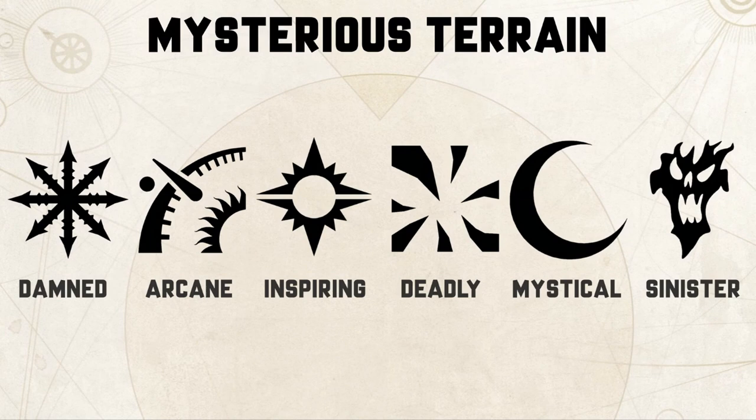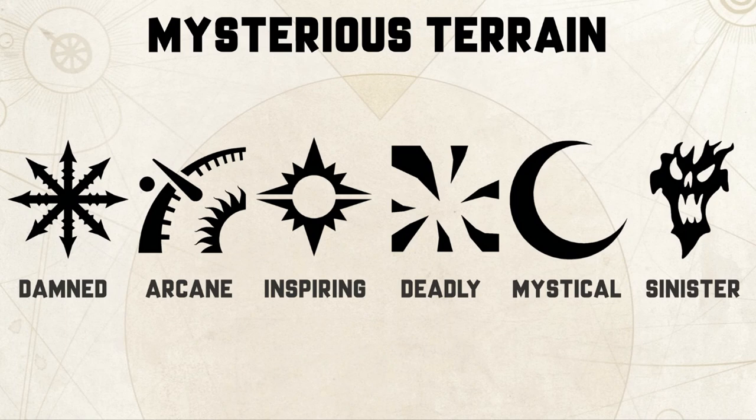Each piece of terrain on the battlefield, with the exception of faction terrain, is going to roll against the mysterious terrain table prior to sides being chosen. When I look at a battlefield and the associated rules, it will influence which side of the board I want to set up when going for priority. There is no clear winner on which of the six is going to benefit every army — it depends on what units you have and how the battlefield is laid out.